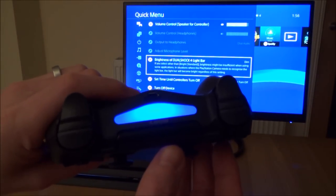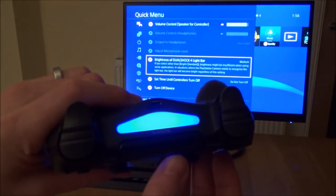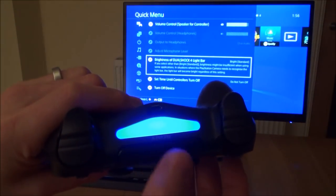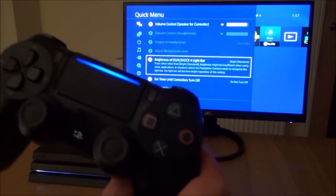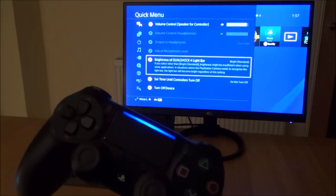That's the dimmest setting — there are only three settings: dim, medium, and standard which is the brightest. Bear in mind if you have it on the dimmest setting it may not always work properly with the PlayStation camera depending on how bright the room is.